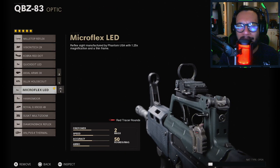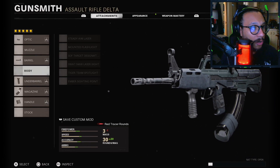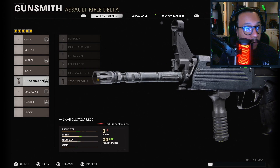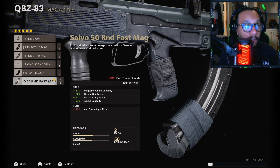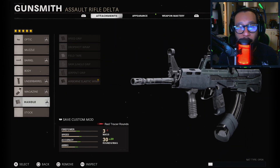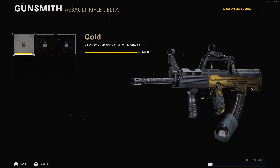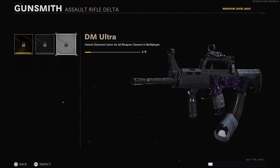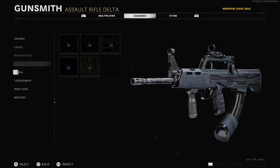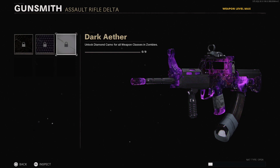Taking a look at the blueprints — the Shuttle Blast QBZ. On the optic: Micro Flex LED, 1.25x magnification. Barrel: Task Force — one of the strongest barrels. Underbarrel: SFOT Speed Grip. Magazine: Salvo 50 Round Fast Mag — the biggest magazine you can carry with the fast mag. Handle: Airborne Elastic Wrap, so you can drop-shot. Overall a pretty decent setup. Camos shown include Gold, Diamond, DM Ultra, and for zombies: Golden Viper, Plague Diamond, and Dark Aether.